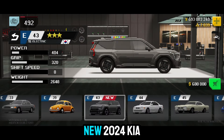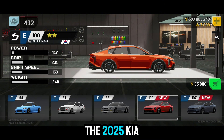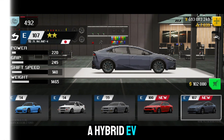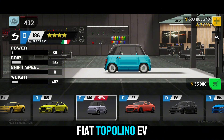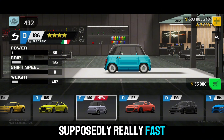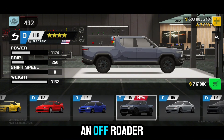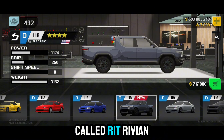In E-Class we have the new 2024 Kia EV9 — it is pretty costly. Next is the 2025 Kia K4 Sedan, pretty cheap. The 2024 Toyota Prius Prime, a hybrid EV. In D-Class, the Fiat Topolino EV, which is supposedly really fast with proper upgrades — I will make a video on this car. There's also an off-roader called the Rivian R1T, it is fully electric, though there is no off-road race available in the game right now.